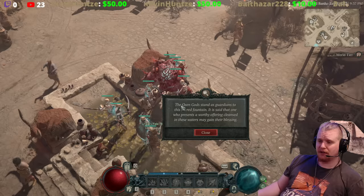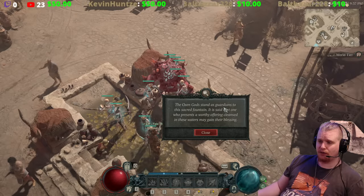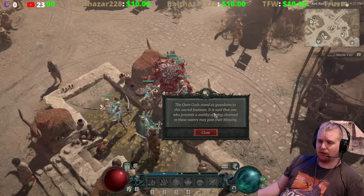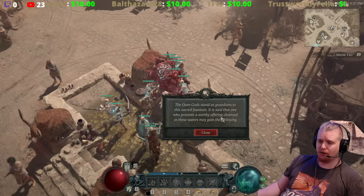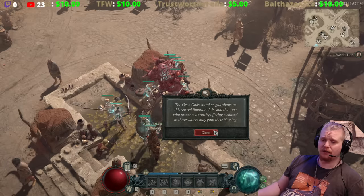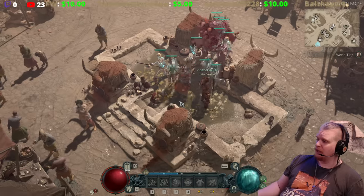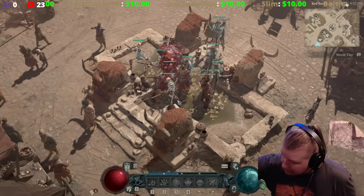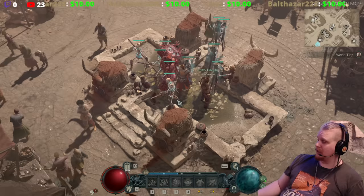Also on the fountain is another hint — the Oxen God of the East. It says: 'The oxen gods stand as guardians to this sacred fountain. It is said that the one who presents a worthy offering cleansed in these waters may gain their blessing.' So what is it that we're supposed to cleanse?